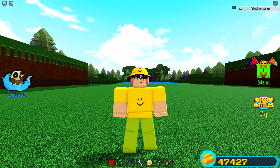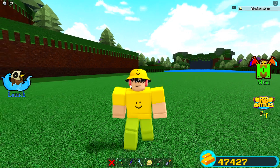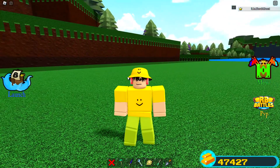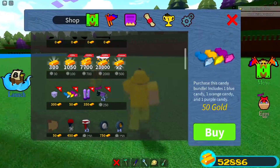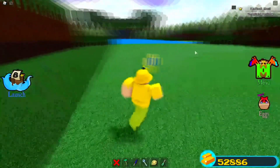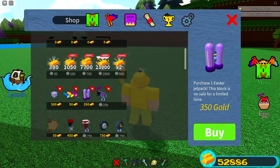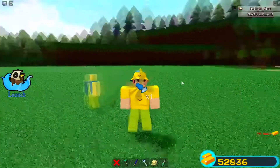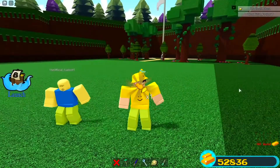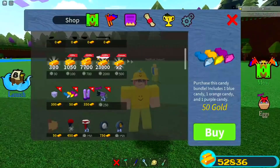However, back in 2021 we can actually see some stuff that was inside of the shop during the Easter update, and we can use that to predict what is going to be inside of this year's Easter update. So here we can see there is the egg cannon, there are actual candies like we were talking about, we also have the foil block, and of course we also have the jetpack. The candies actually cost only 50 gold — that is an absolute steal. So honestly when this comes out again, you need to buy as many as you can: a pink, a purple, a blue, and a yellow candy.